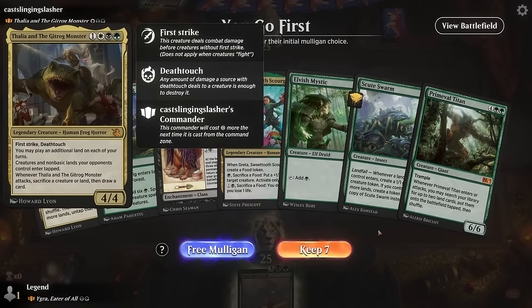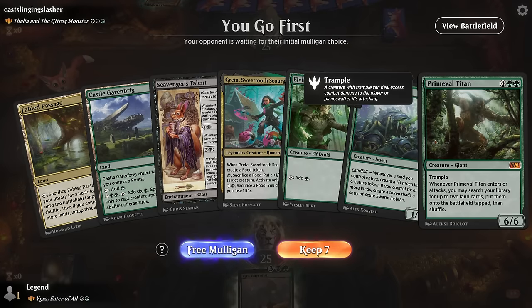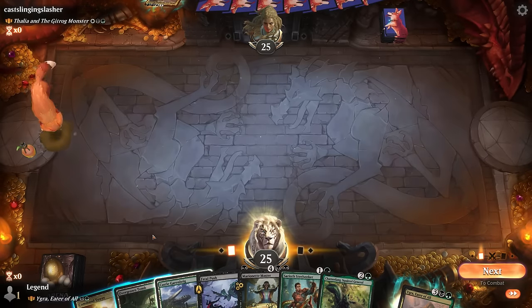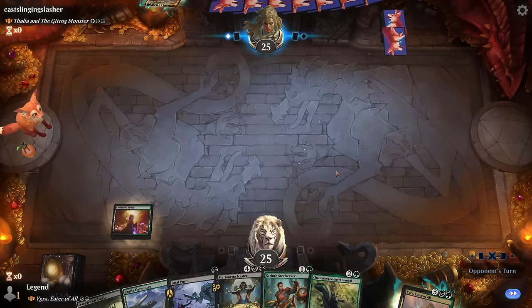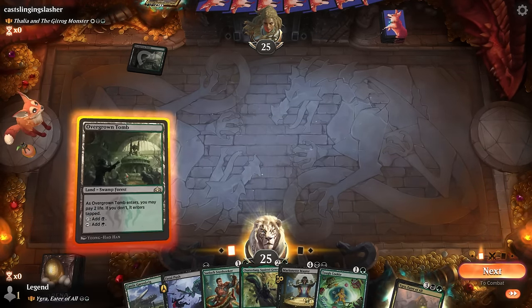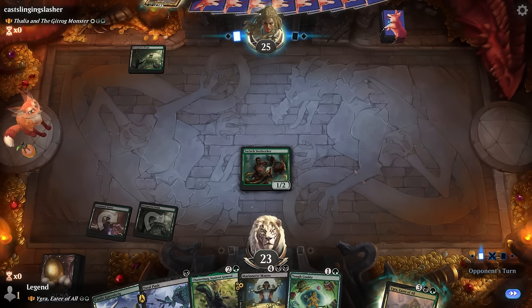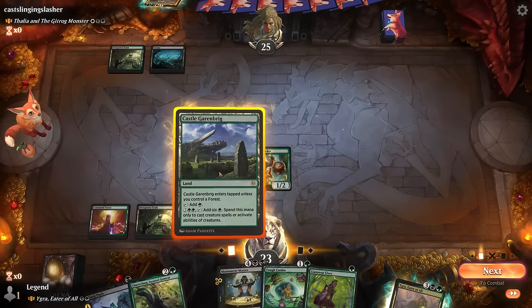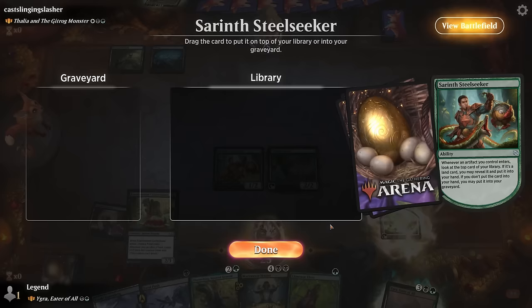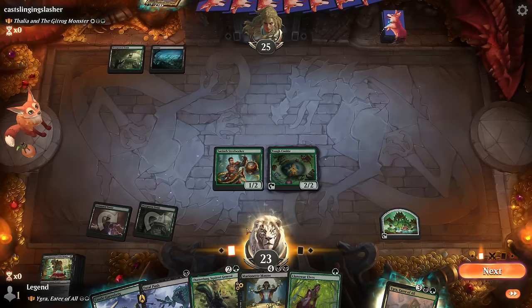Game six: we're on the play facing Thalia and the Gitrog Monster. Two tapped lands initially — don't know if Elvish Mystic makes up for it, pretty far from casting Primeval Titan. I'll take my Mulligan. This I can try — keep up Fatal Push for a potential mana elf on the other side. Turn two Steelseeker into Chatterfang — we are missing some mana acceleration still. Steelseeker into Tough Cookie could maybe give us a Steelseeker trigger to find additional lands. Play Tough Cookie into Llanowar Elves to maybe set up Igra next turn.